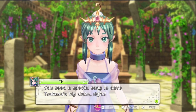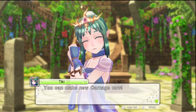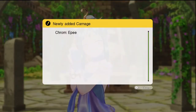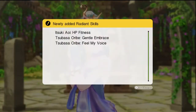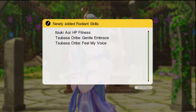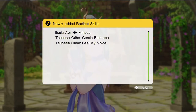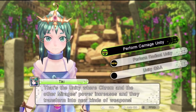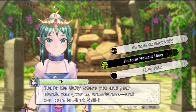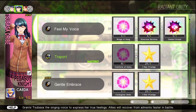You need a special song to save Tsubasa's big sister, and I think she might be able to learn that song with Radiant Unity. You can make new Carnage now. You can make new Radiant Skills now. There's HP Fitness and some other skills that look kind of nice, but we need the Feel My Voice ability, so we'll prioritize that.